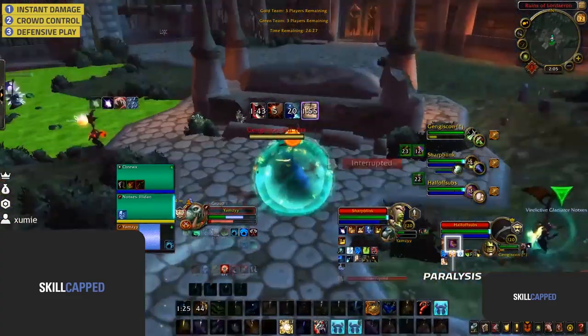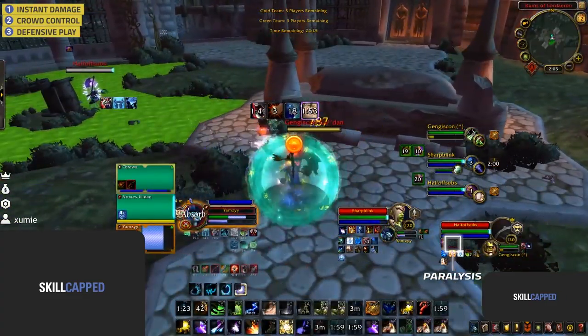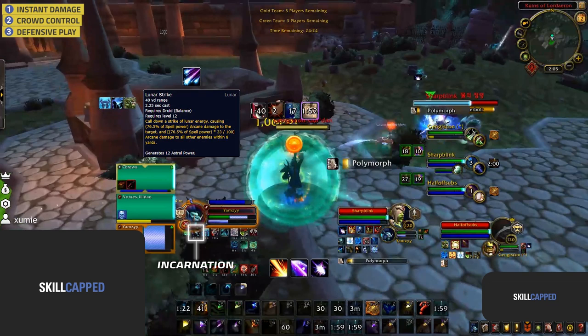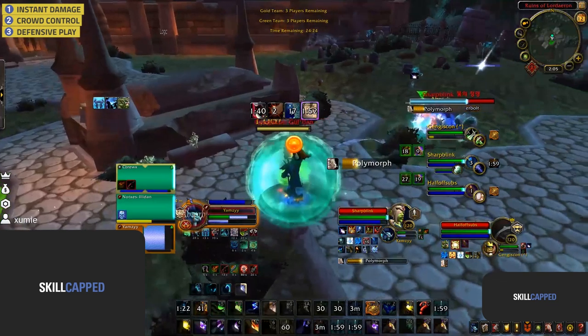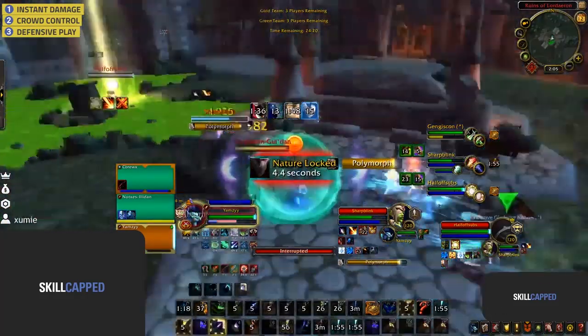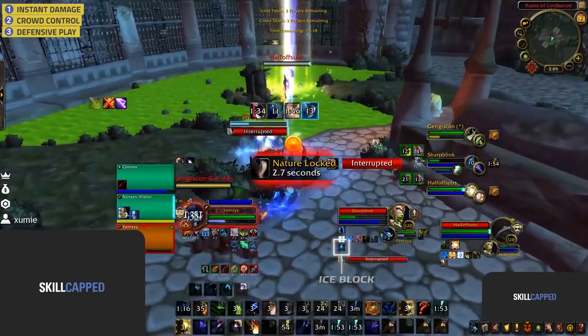He instantly looks for crowd control onto the enemy healer. Sam follows up with a Root Beam out of his monk's incap. With the crowd control secured, it's time to deal damage — Sam pops his Incarnation and begins spamming his instant damage onto the mage inside of a Leg Sweep with his Windwalker, forcing a block almost instantly.